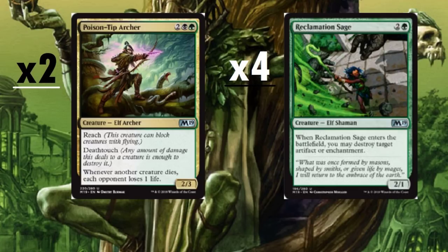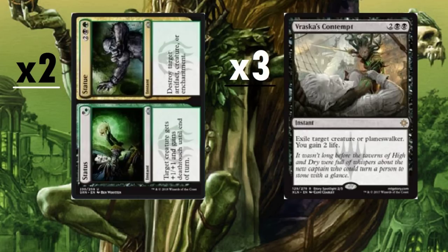Reclamation Sage — four copies at the max, a three-drop 2/1 Elf Shaman, because we'll definitely need to destroy artifacts or enchantments at some point. Status//Statue — on the Status side, target creature gets +1/+1 and deathtouch until end of turn, useful as an instant combat trick. On the Statue side for four mana, destroy target artifact, creature, or enchantment — very versatile. Running two copies.